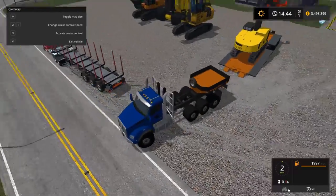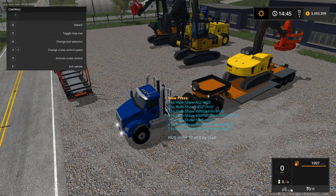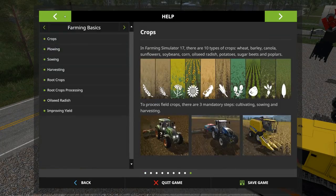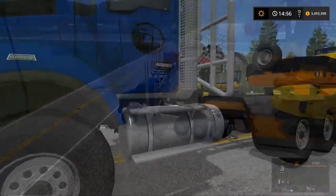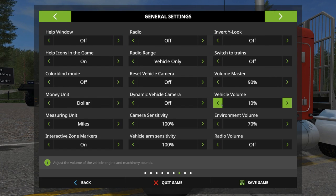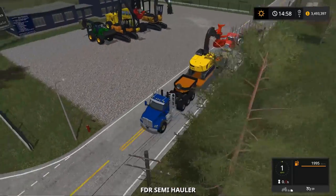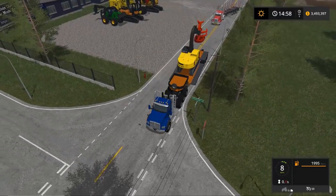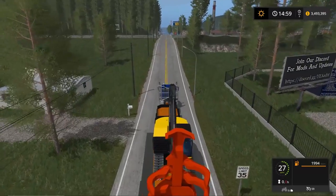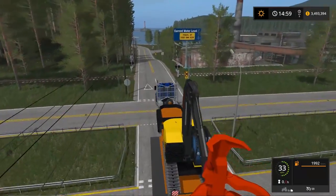I'll probably be driving the semi hauler and have the Follow Me mod take the auto loader. Let me look up real quick how to use the Follow Me mod because I don't think I'm doing it right. We're going to shut off traffic too so nobody barges in on us. There we go — we've got a follower behind us at about 25 meters. Let's check if he's actually following. Yep! I'm going to take this a little slow through here so we don't lose everything. Yes sir, he's taking that route wide — good worker.